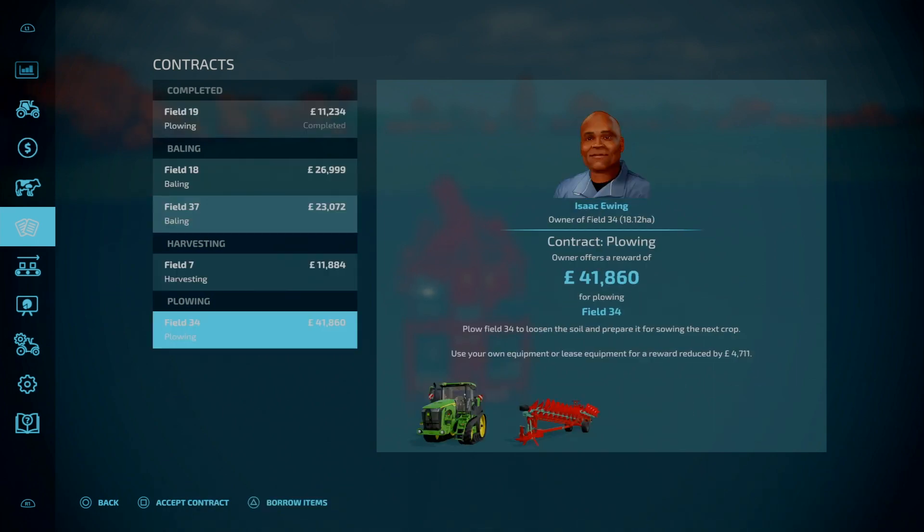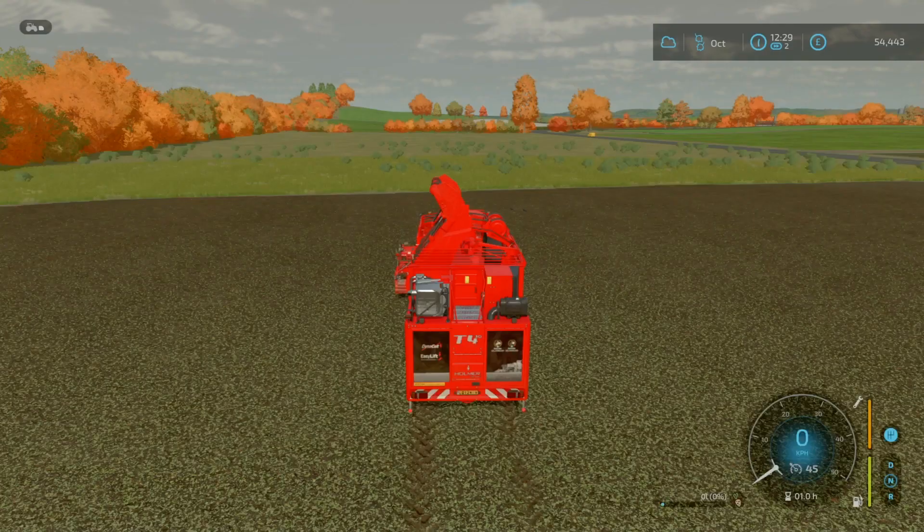Harvesting sunflowers — ploughing, 41,000 to plough. Gee, that must be that whopping big one. We can do that — can we? Oh look, I've got one — I've completed too. I'm going to accept that contract. We don't have to plough our own stuff today.